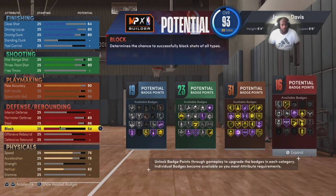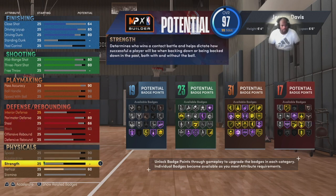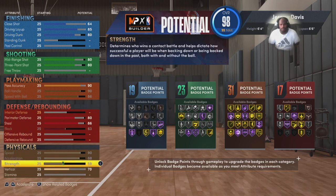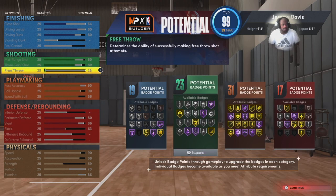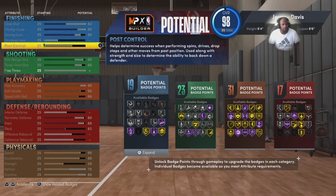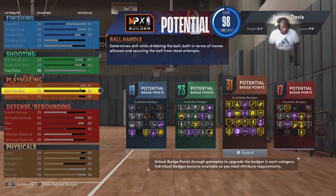For steal, depending on badge levels — in 2K22, 86 is where you can get gold Interceptor and gold Pickpocket, so I put it up to wherever that threshold is. Block gotta go all the way up — helps with your contest. Speed at 90, acceleration 88, vertical I would go 65 plus depending on the type of pro contacts you want — 65 is always the lowest. Stamina always goes to 86. That's what my build would look like.